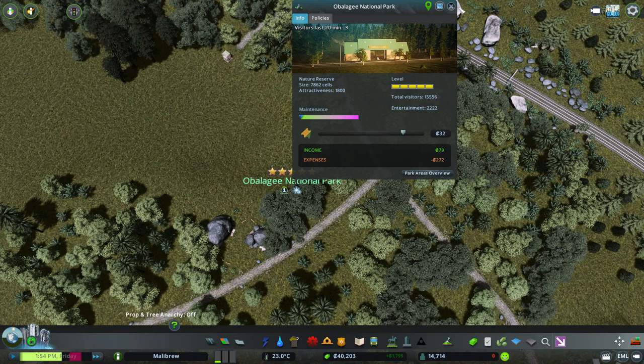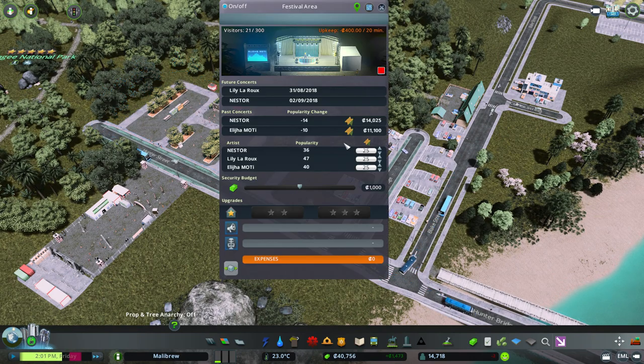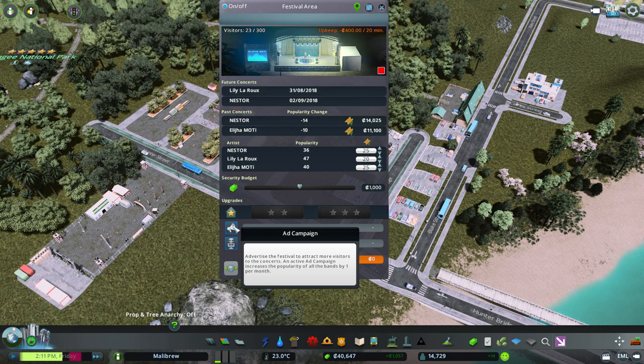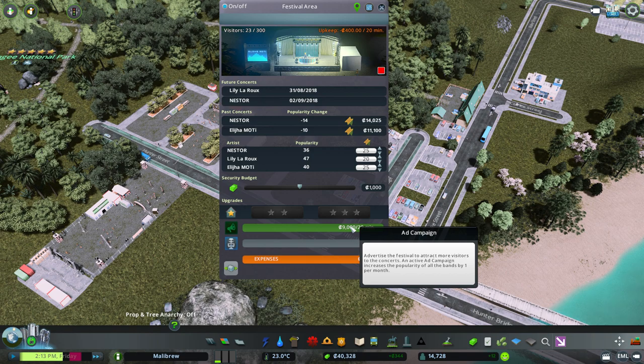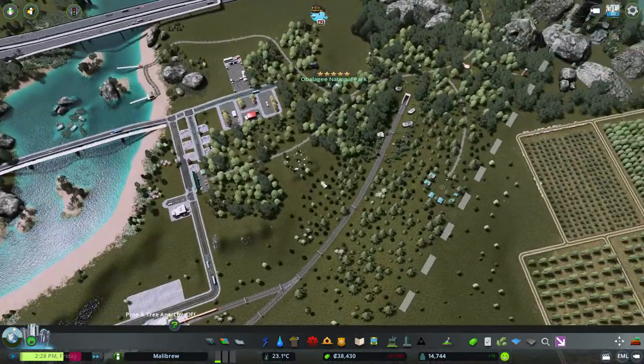What are we charging? 31 — let's just up that to 32. It's costing a lot, but we're still making money so I'm not overly worried. We do have another concert today — that's going to be Lily LaRue. Last time she dropped down to 47. Should we drop the entry cost to 20 and see whether that helps? That's 9,000 for 20 minutes. Let's see whether that drops down. We can't afford any of the additional acts either, so we'll just have to leave it and see what happens.